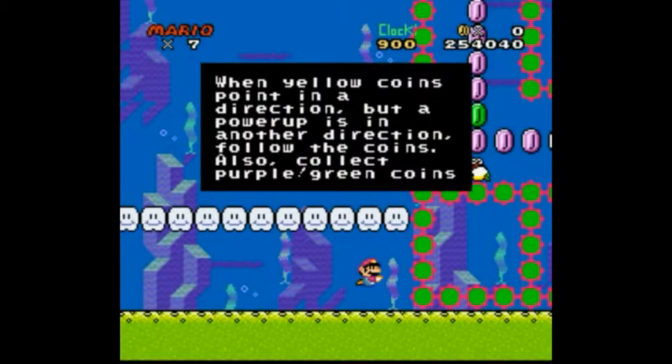When yellow coins point in a direction but the power-up is in the other direction, follow the coins. Also collect purple — assuming it's a slash, it looks more like an exclamation mark — but purple slash green coins.